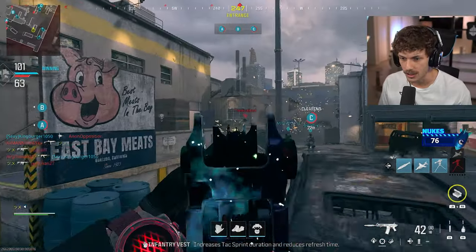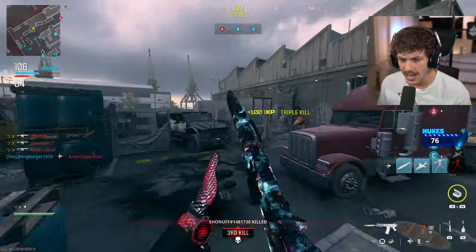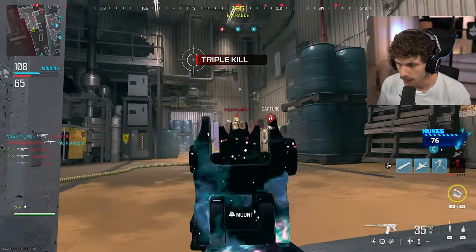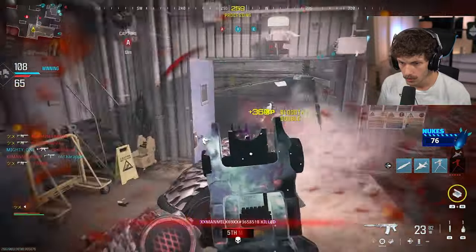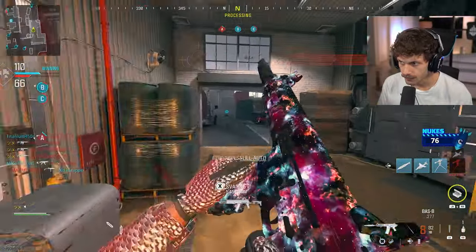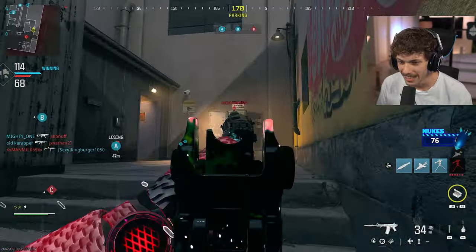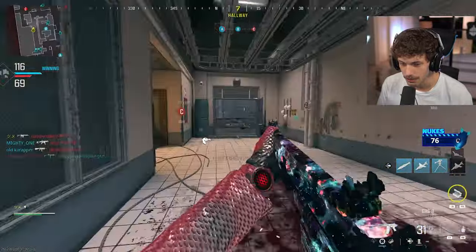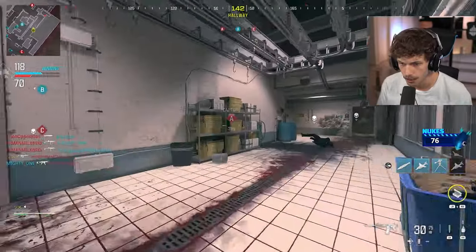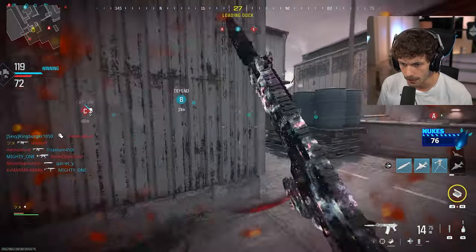I already have the MGB so now I'm just gonna go for spawn traps and see how many kills I can get — we're gonna go absolutely crazy. All the enemies are on C, just running back and forth. It's a little hard to hit them but as long as you're playing aggressive and using this thing like an SMG, you should be able to pop off. This is definitely my favorite build right now and one of my favorite guns in the game.